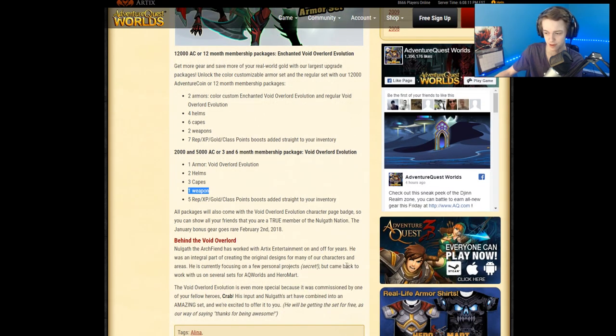It also says something about coming back to work on several sets for AQ and Hero Mart. I don't know if that's future stuff for Hero Mart or past stuff. We could see some new stuff from Miltonius — we've been seeing a lot of Miltonius stuff recently. Maybe he's coming back in a small way to every now and then release an armor for AQ. That'd be kind of cool.